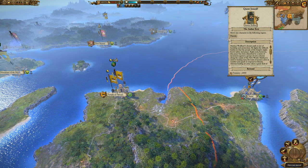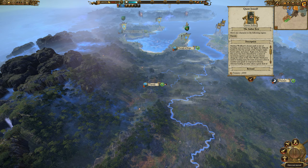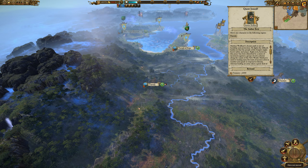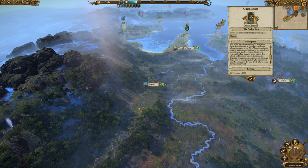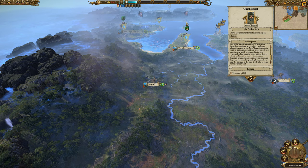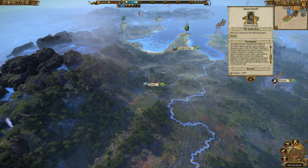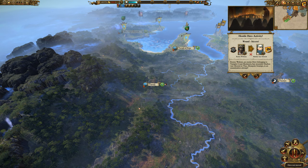We will unlock the quest for the Amber Bow - move any character to the following region: Tulangshla. Marcus Wolfheart's chosen path is one of hardship and protection. He fights the difficult battles so that the people of the empire might know safety and peace. Right now this peace has been disturbed by incursions against a group of new colonies along the coast of the new world. We'll get two thousand to our treasury.